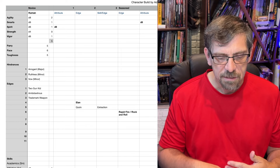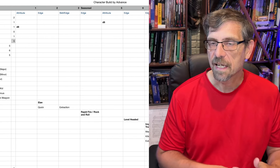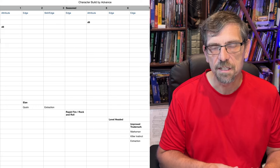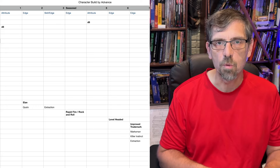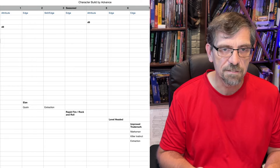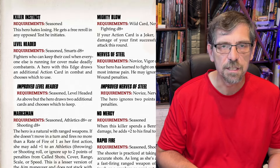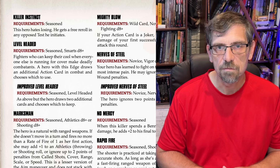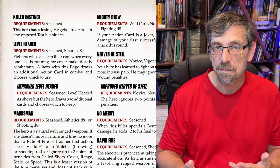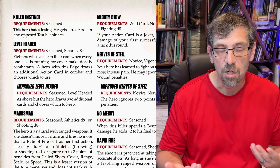Then on the next advance I go ahead and do an attribute increase again — this time for smarts, because I want to get Level-Headed. You don't have to do that; there are edges you might want or other skills to increase. But I'm working towards Level-Headed because I want to be able to go earlier in the round and I didn't invest in Quick. Quick and Level-Headed stack, so you could invest in both. Then on my sixth advance I'm using my edge slot to get Level-Headed: draw two cards and pick which one you want to use. Very useful from an action economy standpoint.